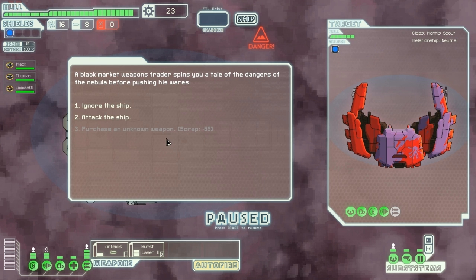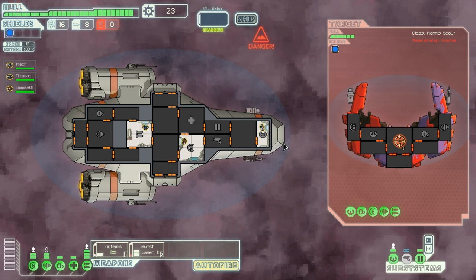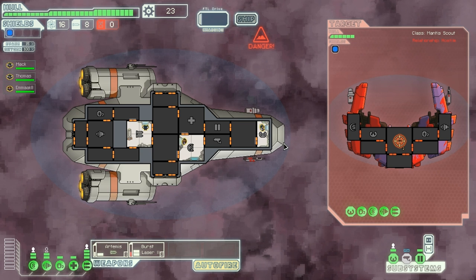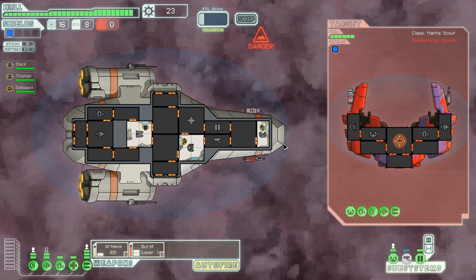A black market weapons trader spins you a tale of the dangers of the nebula before pushing his wares. Shall we ignore the ship or shall we attack? Well, he's got weapons in the ship but he hasn't got much hull. Let's just attack the bastard. Pause it. Mac, I wish for you to fire upon the weapons system — our sensors are down because we're in a nebula. Get that offline. Let's fire. I'm going to fire this little bitch.